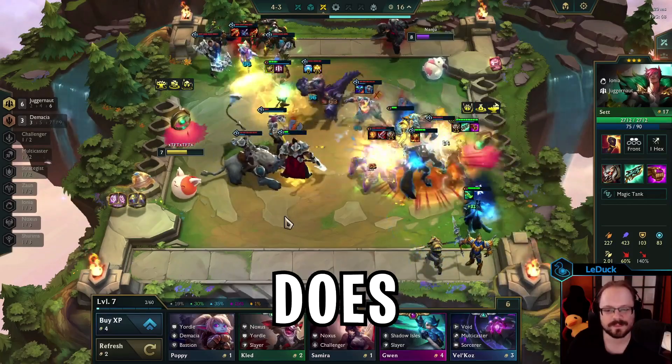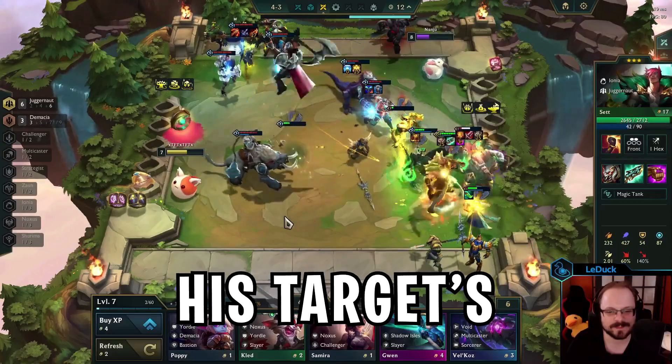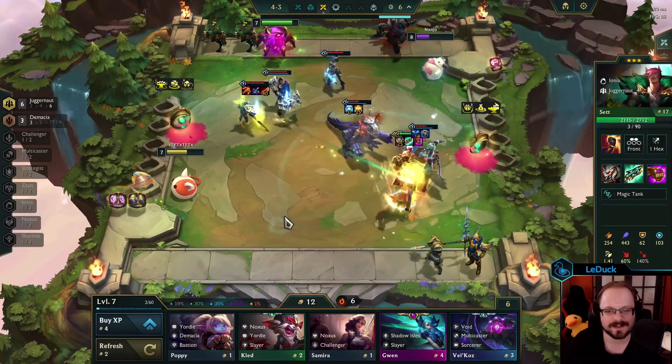Does Omnivamp work against shields? Does Bramble Vest reduce critical true damage and can Nasus lower his target's armor below zero? Welcome to episode number 9 of the TFT Mythbusters series for set 9. Let's get started.